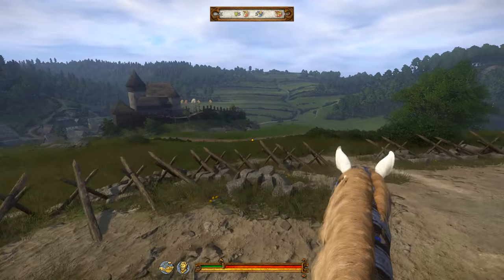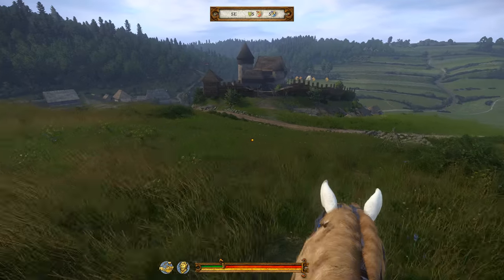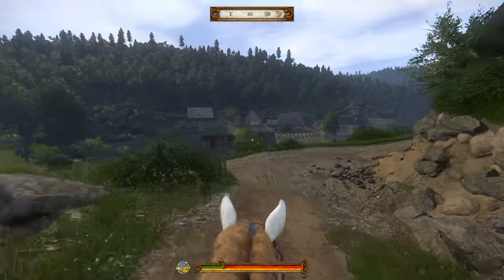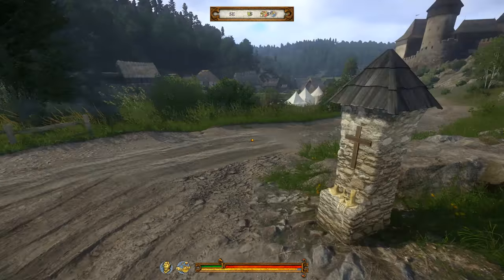Halberds and polearms are one of those things in Kingdom Come Deliverance that have very selective use. You can't really use them — you can't put them in your inventory unless you download a mod. You can only really go and kill many many people with them. They're not very manoeuvrable, but they're quite good if you're in a bit of a twist.